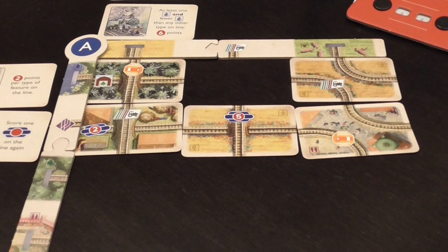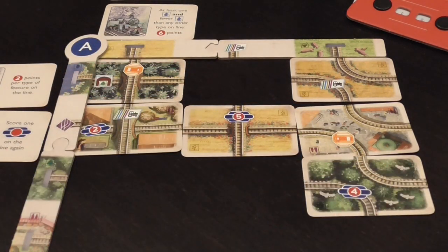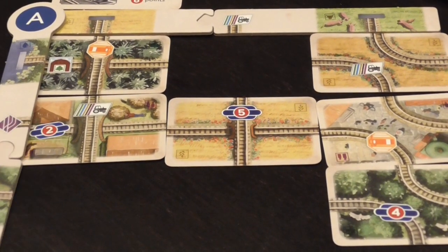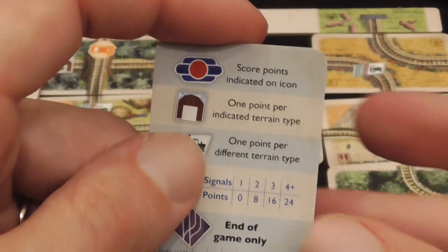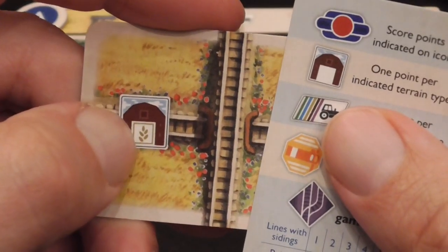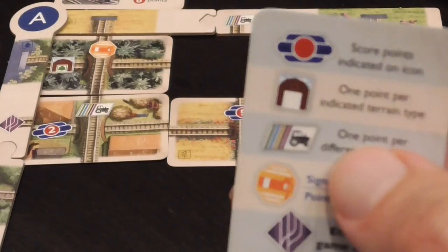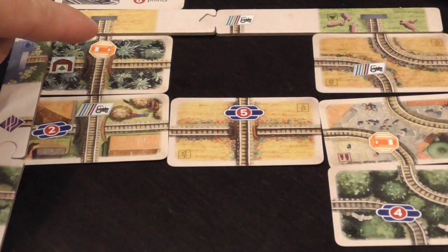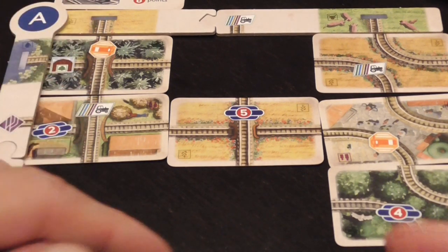Once a line is completed, you score the features you see on it. For example, the victory point symbol simply gives you the corresponding amount of victory points. The barn symbol — each barn has a specific terrain type associated with it, such as wheat — and you score a point per indicated terrain type in the line you're completing. Farms select varieties, so that symbol scores you a point for each type of terrain on the line.